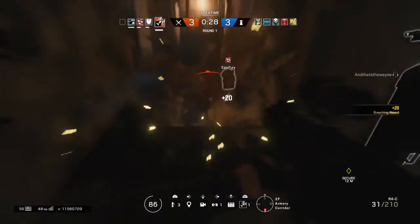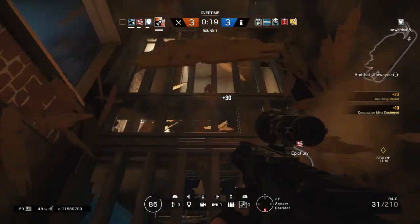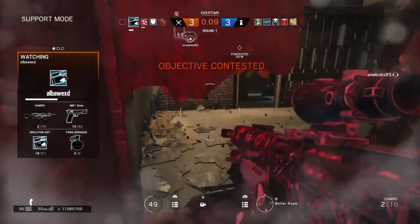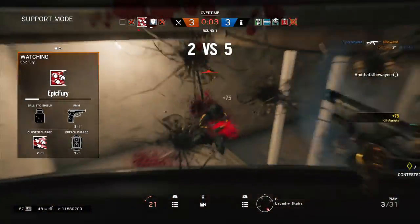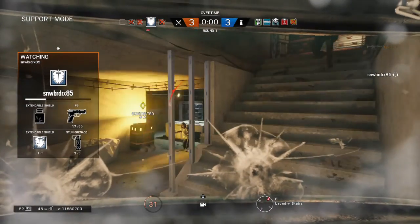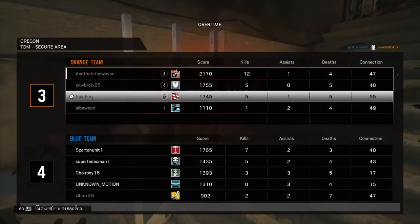Clear the blast area. 15 seconds. Hostile activity — what, how did the fuse charges not hit that? Five seconds remaining. One friendly operator remaining. This is not going to happen. I have you covered — all friendlies eliminated.